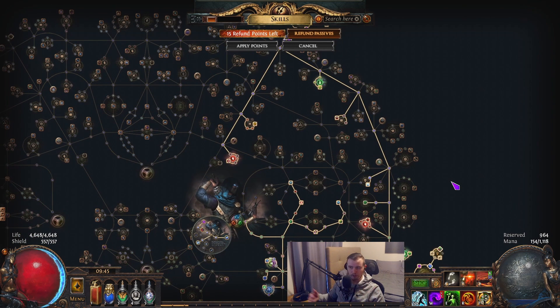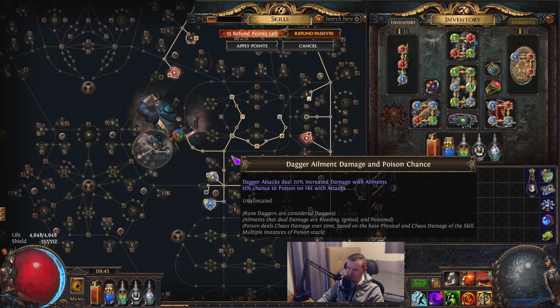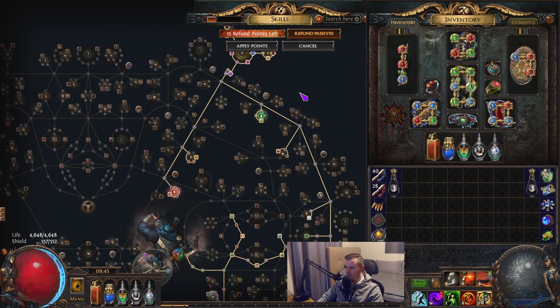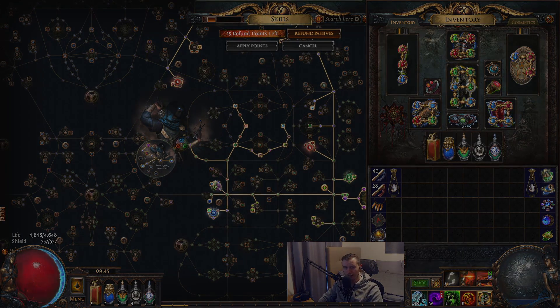As you guys have seen, this pretty much demolishes all content. This character definitely went through a lot of different CoC skills and some meme stuff - CoC bladefall actually was not bad, surprisingly. If this build survives the detonate dead changes, which I'm assuming we're going to get some, I think this is going to be an insanely strong build next league. PoBs are in the description, links for Twitch and all that - appreciate you guys watching and I'll see you in the next video, take care guys.